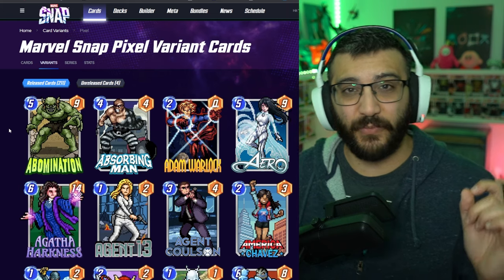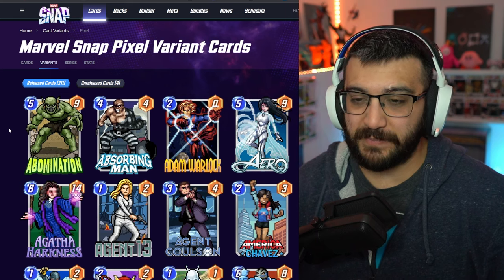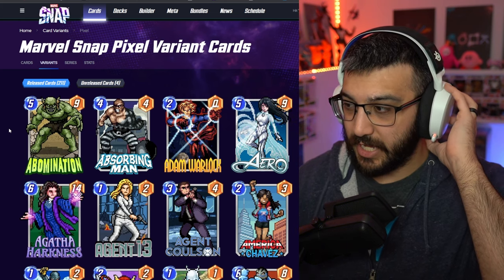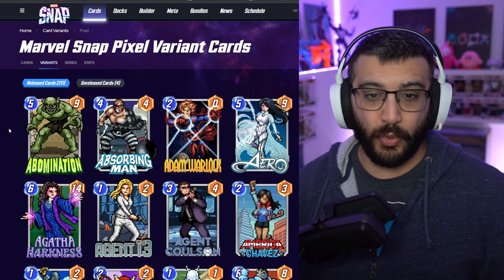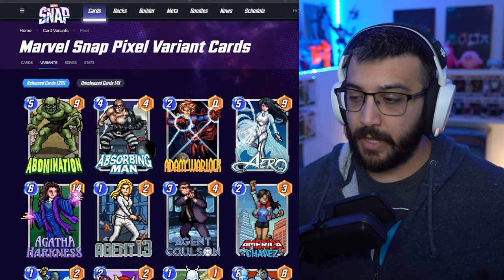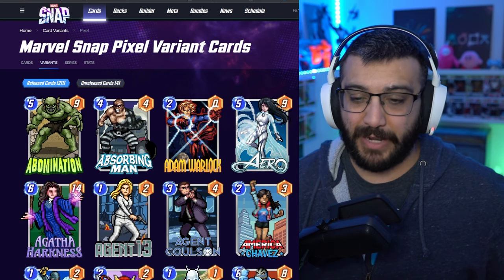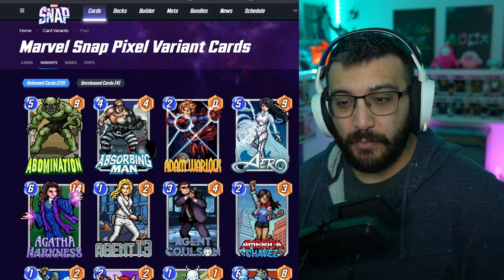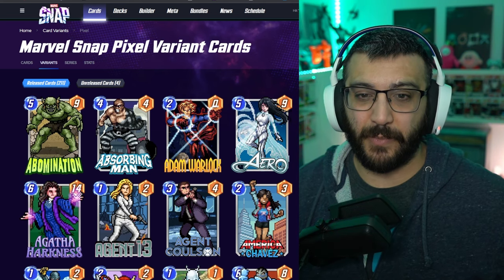There are 215 Pixel variants to look at. Now, they're my least favorite. I know a lot of people don't like them, but I know there's a little group of people who really do like the Pixels. My biggest thing is I just feel like they don't look great. There's 215 of them, and four of them are unreleased cards — we'll look at those at the end, a little slight spoiler. Let's see if there are any that maybe I forgot how great they are. I will tell you guys right now, my top 5 are probably going to bother a lot of people because my favorite Pixels are the ones that are so bad they're good, and I'm pretty sure we can easily pick a top 5 from that.